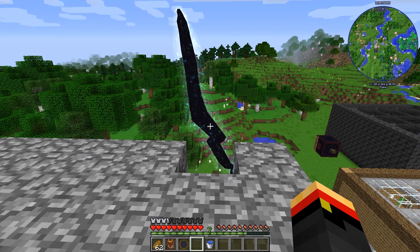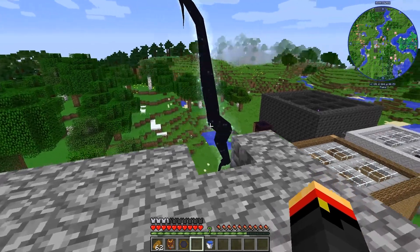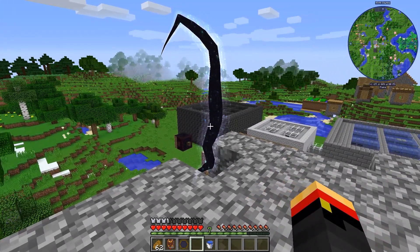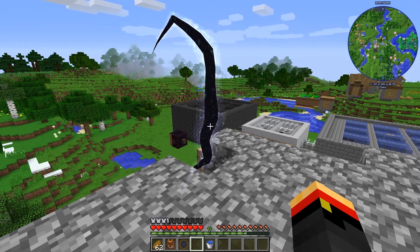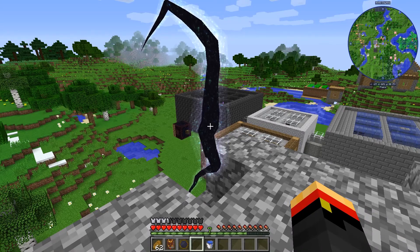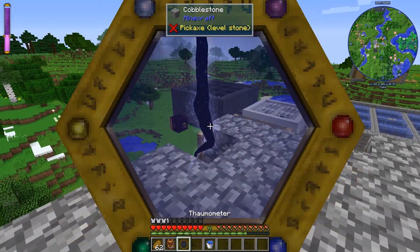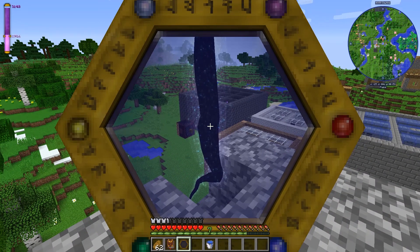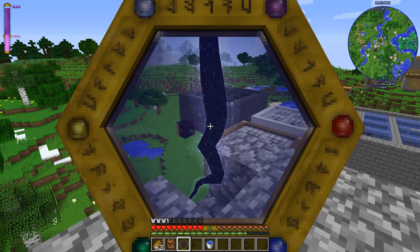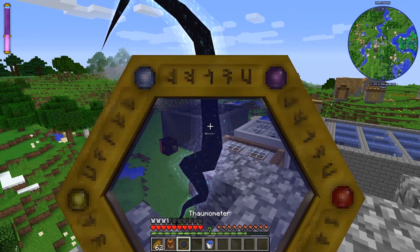It may spawn Wisps or Angry Zombies, or lots of other bad things can happen. You mostly just want to keep it away from your base because, like I said, this will destroy any block. It does look like building this platform up high was a good idea because this is where the Flux thing spawned. You can see the Flux is draining, but still not very good.